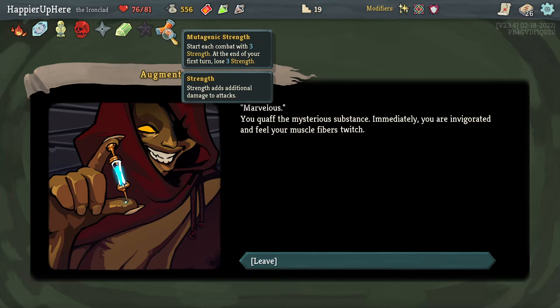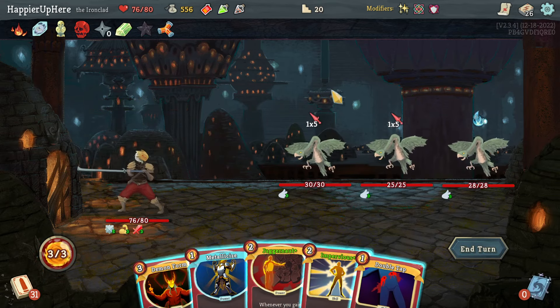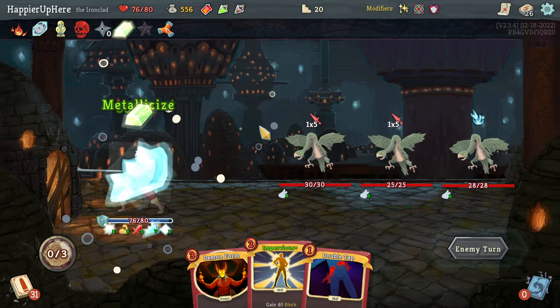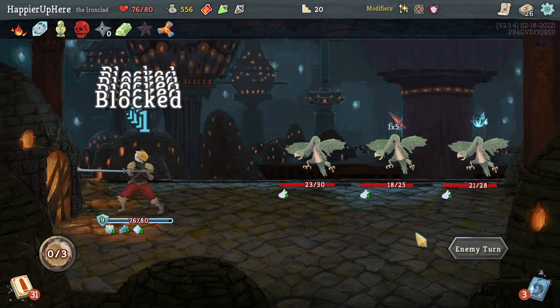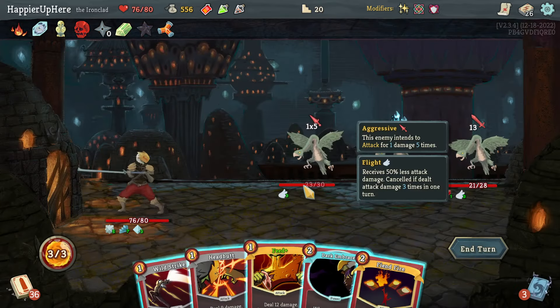Got a weakness potion. Between Thunderclap and Warcry — Warcry isn't super useful, but with Dark Embrace it's just free card draw. Thunderclap might be a little better. At the special relic event, got a major relic — Gigantic Strength: starts combat with three strength at the end of your first turn, then three strength again. Transforming would have been interesting but I don't know what to transform.